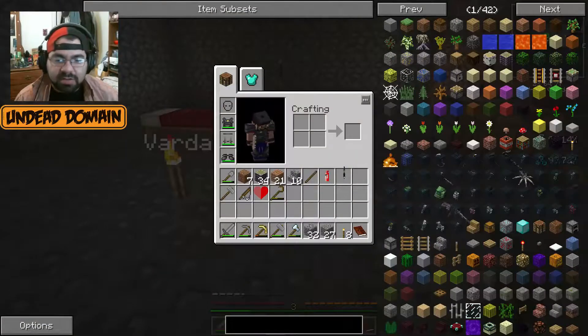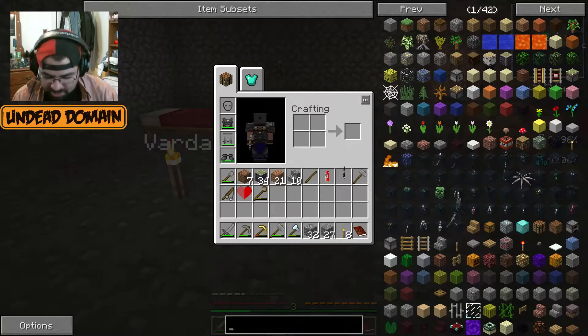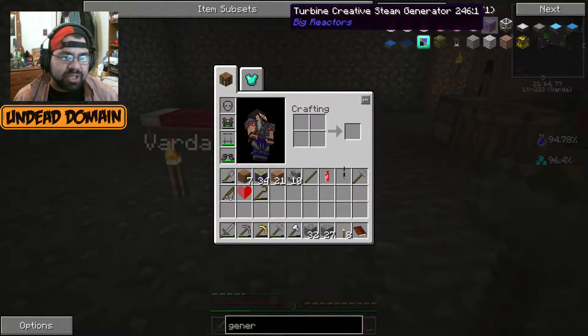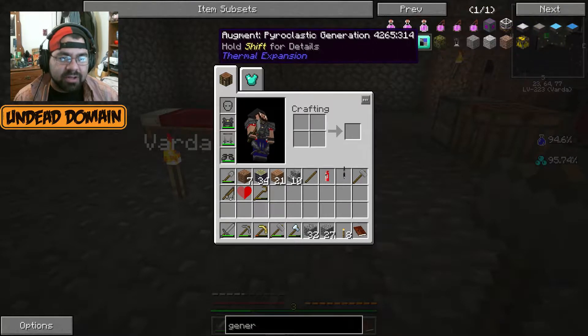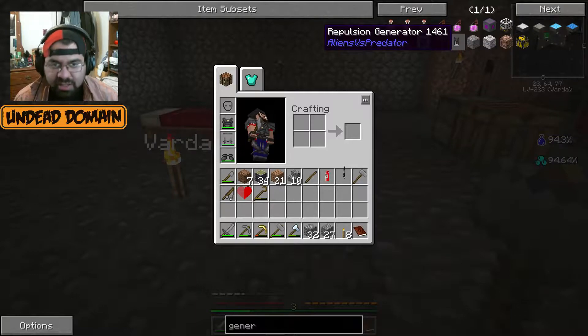Can we make a survivalist generator? Let me see. Nope. How about just a generator? Biofuel generator. You can make solar panels. An air generator, which I'm sure is not what I think it is. Repulsion generator. That's something from AVP.